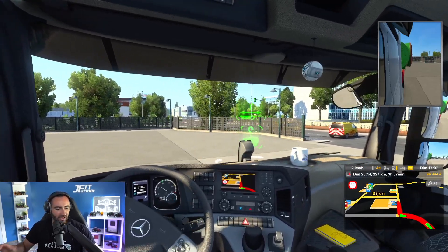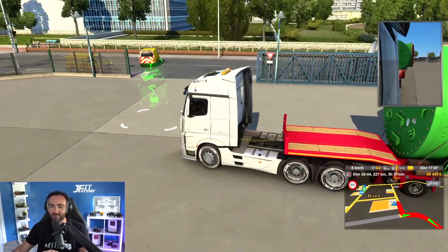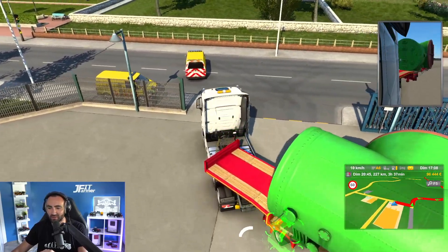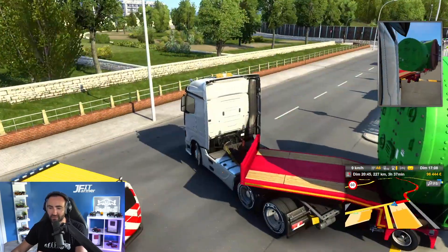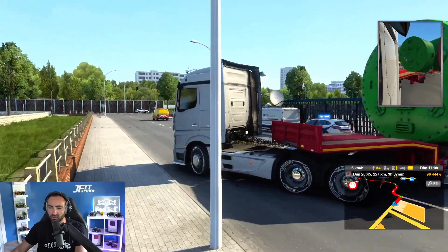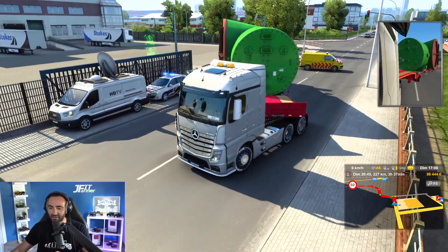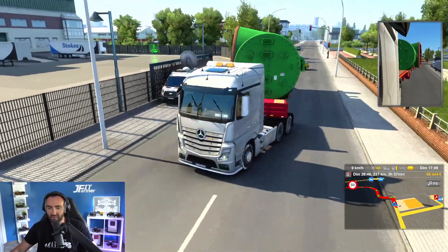Le convoi est assez gros. Vous l'avez vu, mon petit Mercedes bleu — rappelez-vous, je l'ai modifié pour qu'il soit OP pour du convoi exceptionnel : j'ai changé les deux grosses essieux derrière, plus adaptés au convoi exceptionnel, on a changé la couleur, mis des pneus également, changé les petits enjoliveurs chromés, c'est plutôt joli. Sur l'Actros, c'est exactement le même sinon.